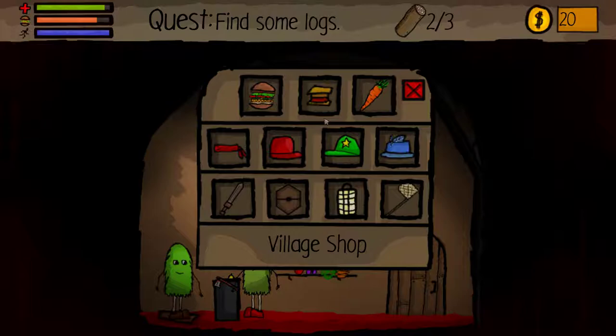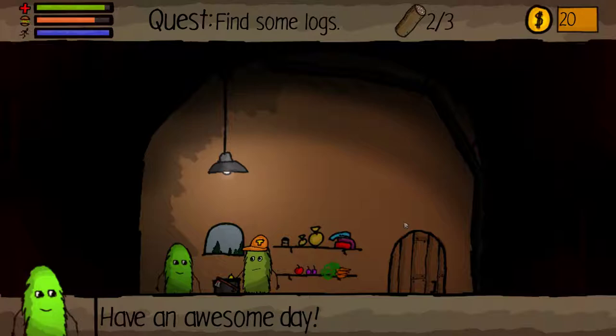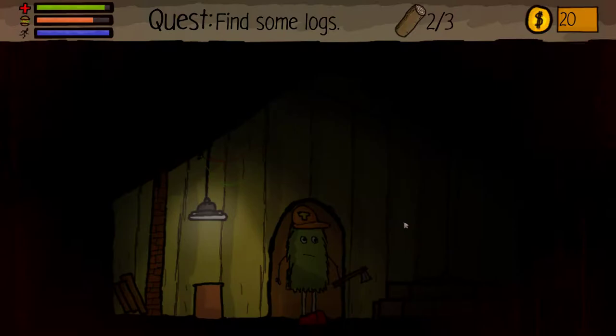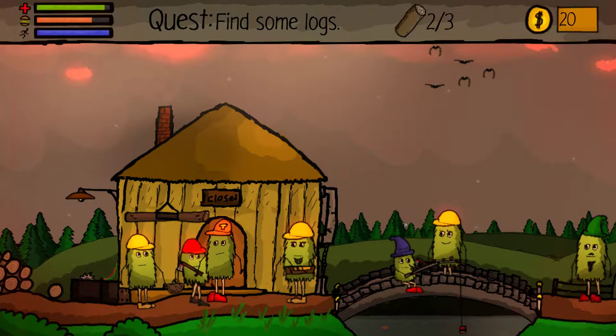I can get a sword, a sweatband, some food — cheese sandwich, carrot, hamburger — feathered hats, a shield, a lantern, a net. Something tells me I might need a net sooner or later because I'm going to have to do something with the birds, obviously, because he needs feathers. I can get in there, but I can't take anything. It might be helpful if I had a lantern at this point, and it looks like it's getting dark.